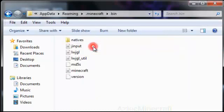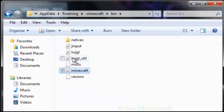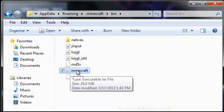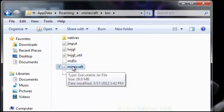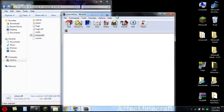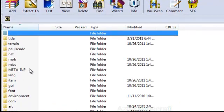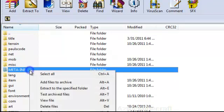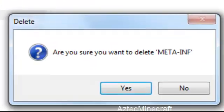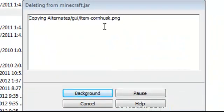You will see a folder called bin — go into that and you will see a jar file. It's going to be minecraft or minecraft.jar, either one. You will need WinRAR or 7-Zip — open it up with whichever one you have. If you have a META-INF folder, make sure to delete that. META-INF causes a black screen, so make sure to delete it.